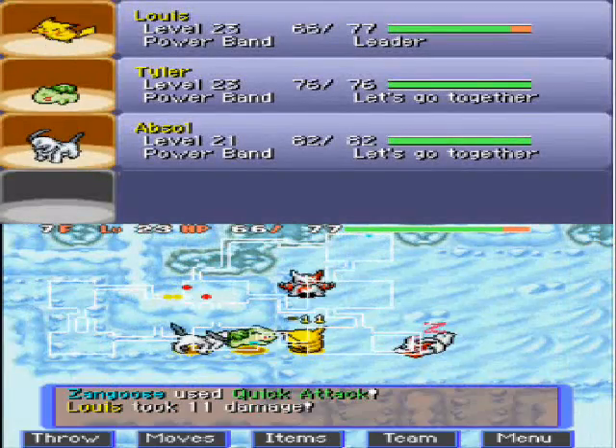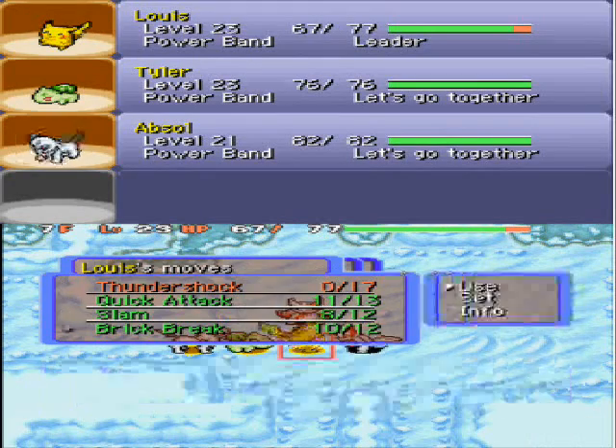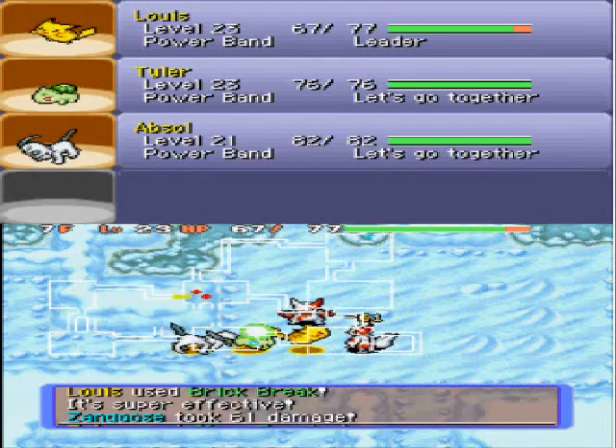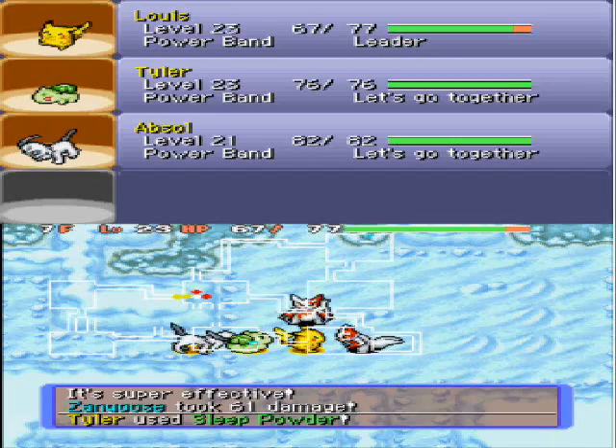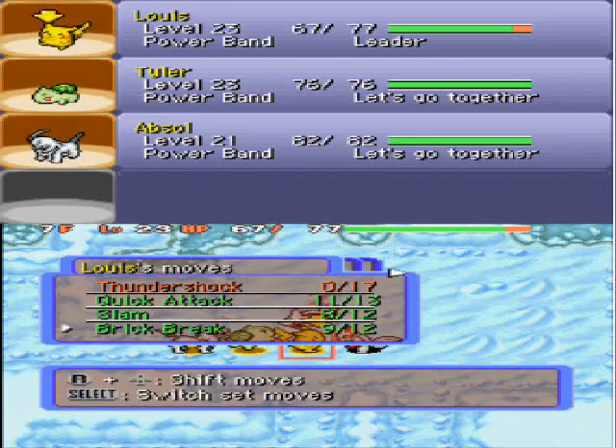A Zangoose might be worth a lot more EXP. And there are two Zangooses, so I'm in for a bit of trouble here. Let's use Brick Break to get rid of these. Thanks a lot, Bulbasaur — thank you for doing that. I may have sounded sarcastic there, but I wasn't.